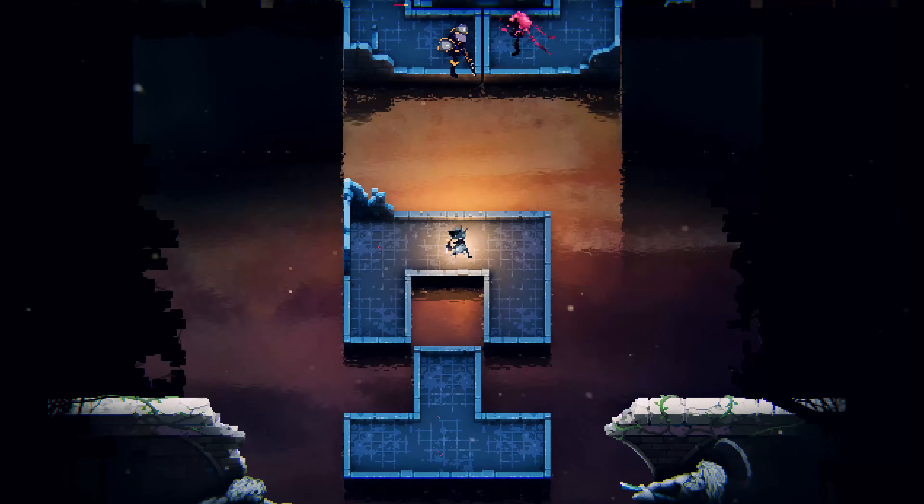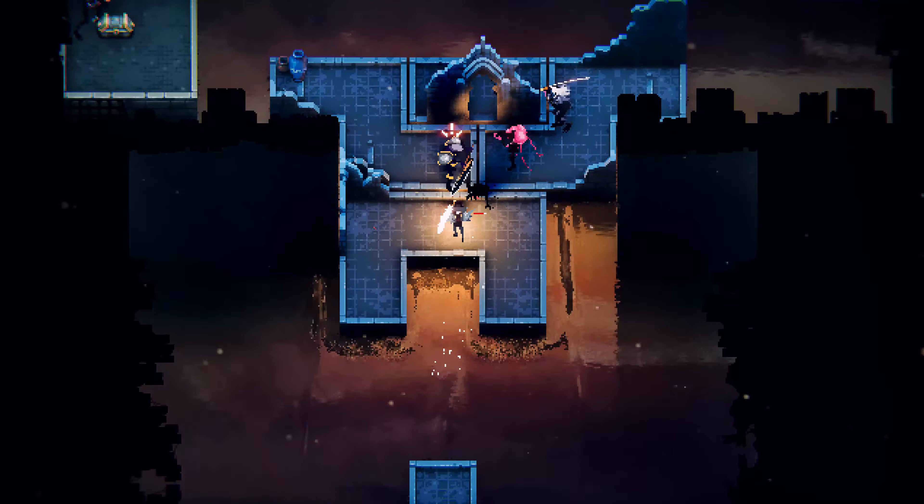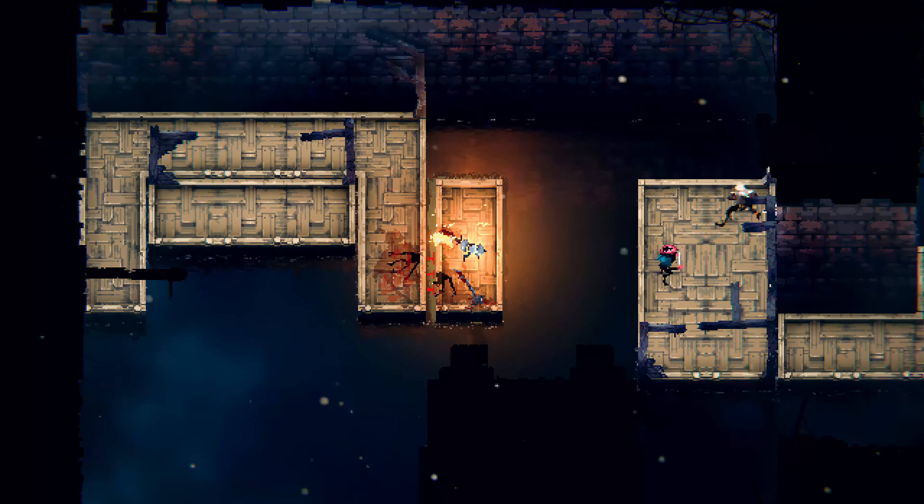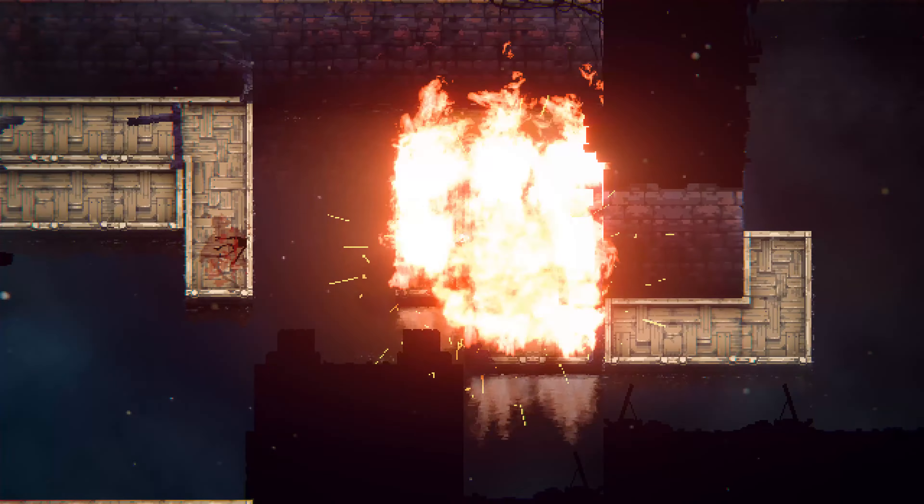Not only that, but each of these weapons can be enchanted with elemental damage, causing different effects on enemies. Just be sure to avoid using flame weapon on gas-filled minions.